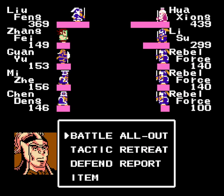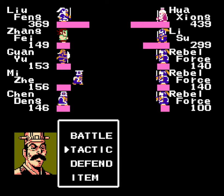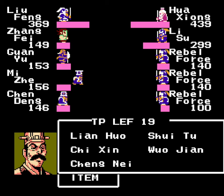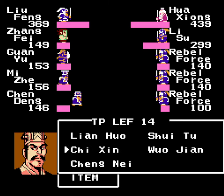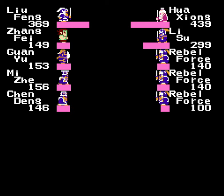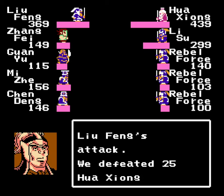Against Ha Jiang and Li Su. For this one, I want to reduce the rebel forces to under 100 soldiers each. Let's spread out our damage a little bit and start out with Cheng Nei. Hopefully Mijie will be able to use that before my other party members attack. And then Cheng Dang can use Lian Huo on Ha Jiang. He's got the most strength of the generals in this battle.